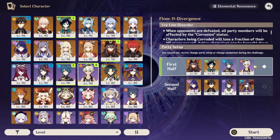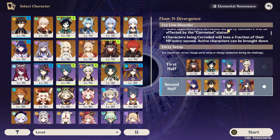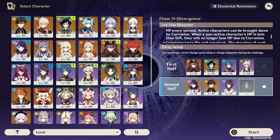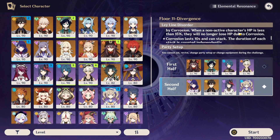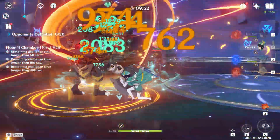Consider not taking a Pyro main DPS for second half because there are slimes. These are the teams I would go with if not for the corrosion status. What it sounds like is you're just going to continually die and you'll need healers to keep that up. Usually I don't need a healer, but I have a feeling it's going to tick through passively. So I think I'm actually going to take Barbara — I don't know if even Barbara is going to be enough healing, especially with Benny there.